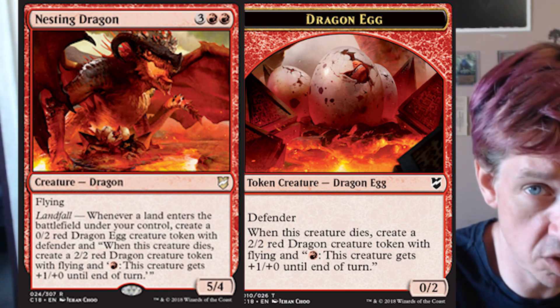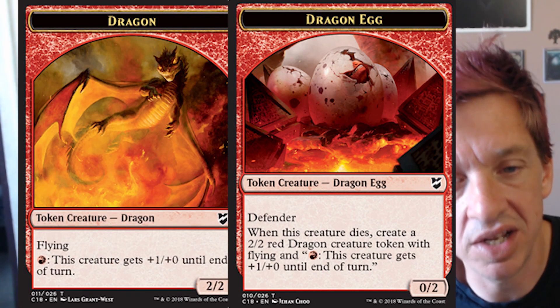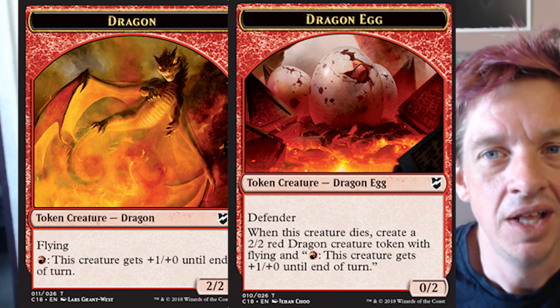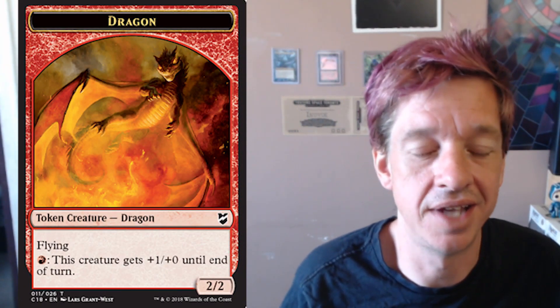The same artist did the Nesting Dragon and the Dragon Egg. But when you flip it over and look at the dragon side, it was done by a different artist, and the dragon doesn't even seem to have the right coloration. And that kind of stuff is annoying to me. I feel like that's a huge mistake. I don't like that sort of issue.